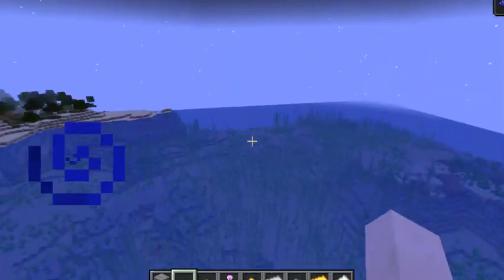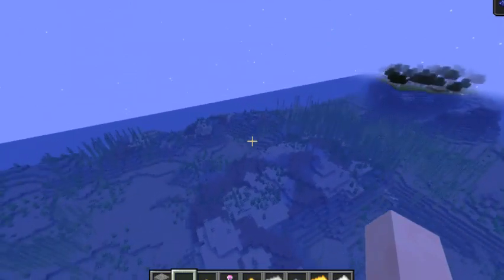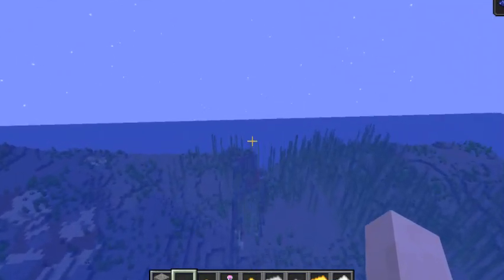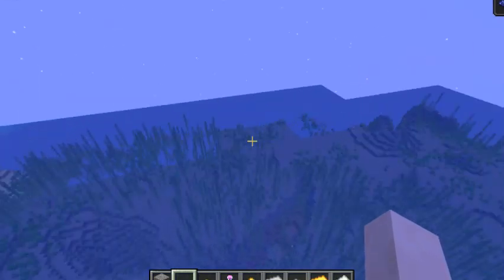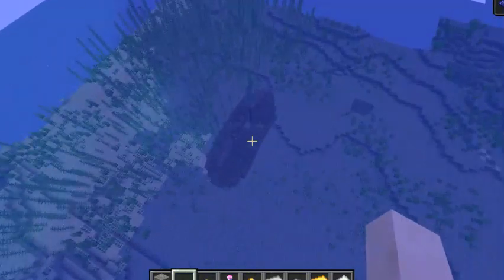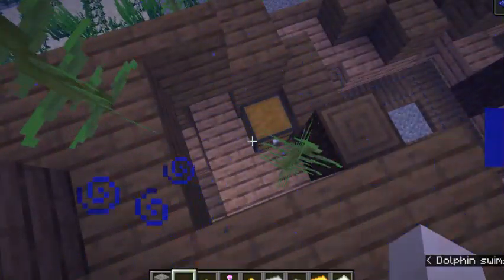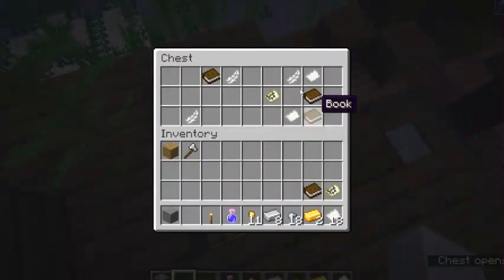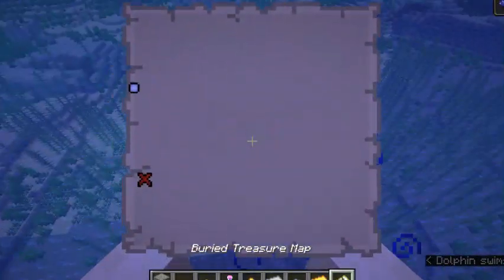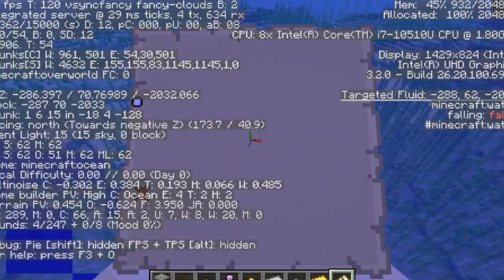I've had other worlds before where I can find four or five shipwrecks one after the other, and then there are some like this where I don't find any. Honestly, I've never seen it where you have to bury treasure within a hundred blocks of the shipwreck — I've never seen that before. Oh, here we go. Here's another one. Excellent. So I'm actually a little bit curious. They've got a buried treasure here. Okay, so I need to go east. So I'm facing north.